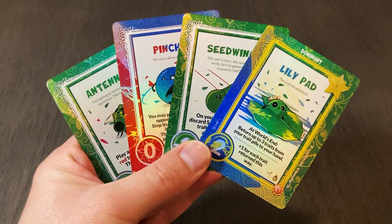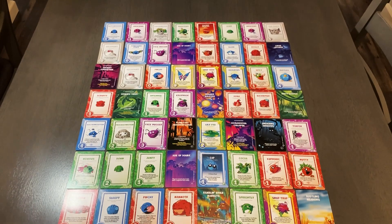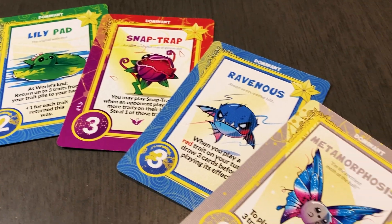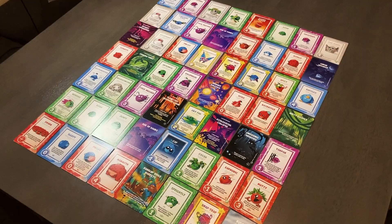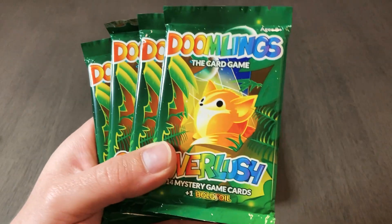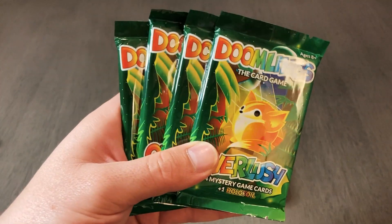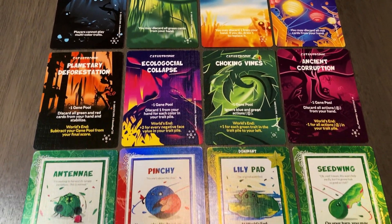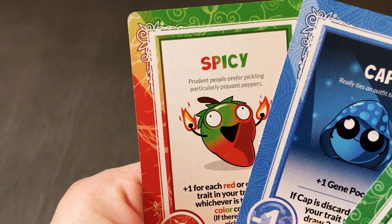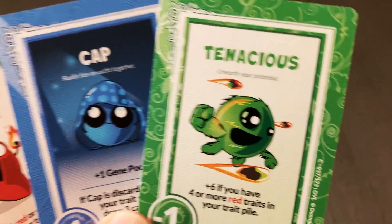It's also worth noting that the holofoil cards are an awesome touch. Another thing that I loved about this expansion pack is the insane variety of cards. With 60 cards included in each box and over 170 original cards to discover, Overlush ensures that you'll never play the same game twice. This expansion guarantees that your game nights will stay fresh no matter how many cards you deal out. And lastly, what I love about this expansion is the continued commitment to amazing illustrations. Despite a massive library of cards, each one is authentically designed, ensuring that you'll never get bored looking through your hand.